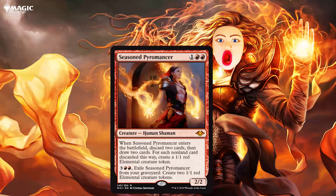Next, let's look at Seasoned Pyromancer. For three mana, when it enters, discard two, draw two, then make a 1/1 token for each non-land card discarded. At first, it does not seem all that great, but it's actually a lot better than it looks, and not only because of its fantastic stats.